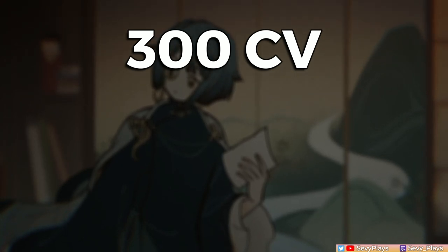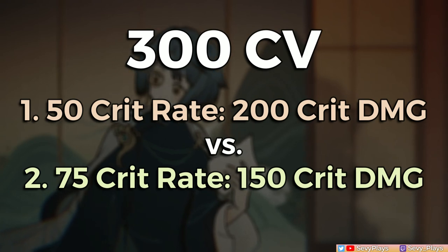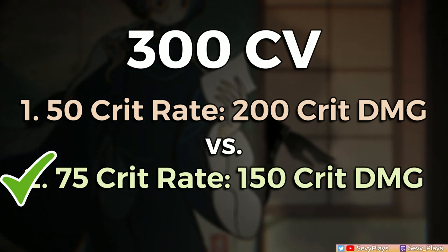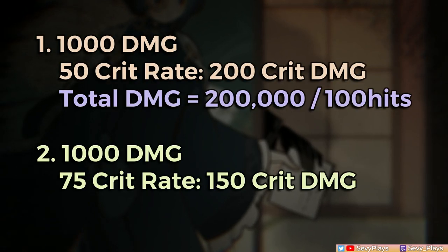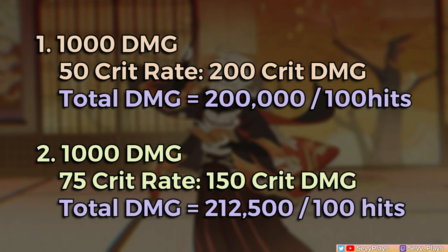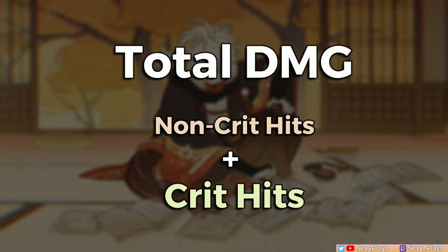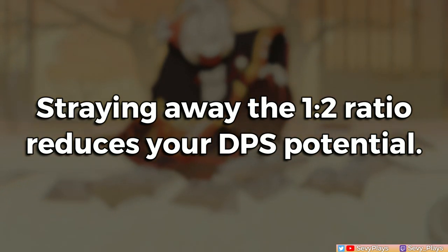Even if we have a high CV on a character — let's say 300 — that does not automatically mean that their crit stats are optimized in distribution. Between two cases that both have 300 CV, one actually yields more DPS than the other. Yes, it's the second case. You've probably heard the maxim: aim for a 1-to-2 crit ratio. Assuming 100 hits, the first case does 200k total damage while the second does 212.5k — a 6% increase. While crit damage numbers are the big numbers, don't forget that your total damage is an accumulation of both critical and non-critical hits. So you can't just compare how big your crit damage is; you also have to consider the non-crit damage over time. The proven consistent ratio for the best damage per second is a 1-to-2 crit ratio — anything that skews it results in a damage loss from small to large.